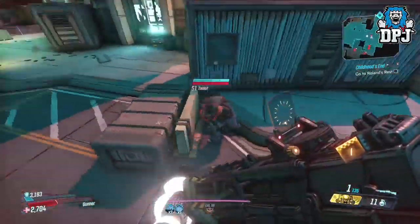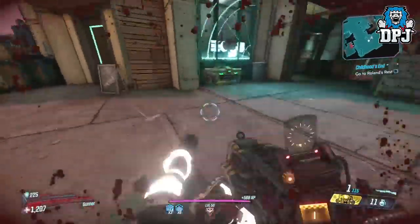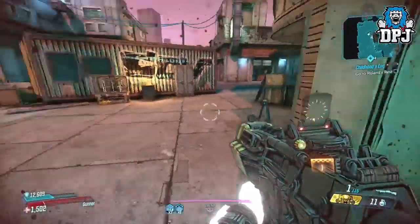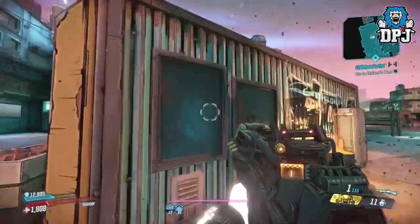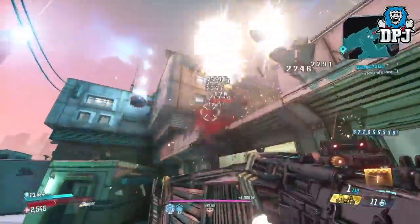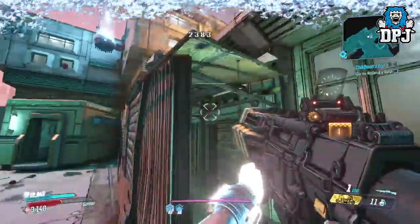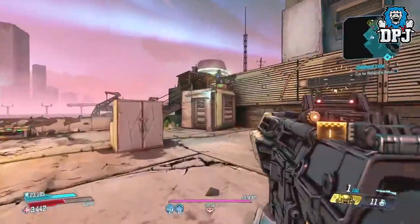If you play Moze, or think you can achieve this on any other Vault Hunter, I'm pretty sure you will be using that Flakker yet again. This build basically allows the Flakker to go full auto — no reloading, spamming all over the place. Ridiculous.